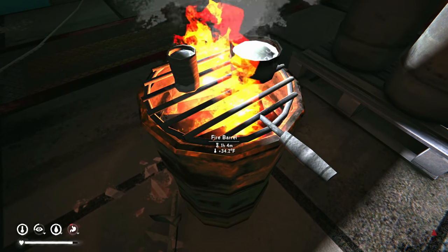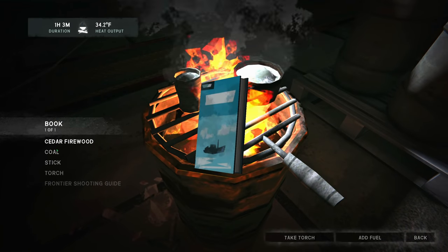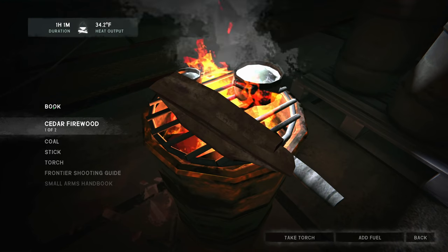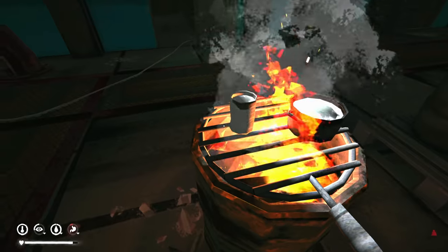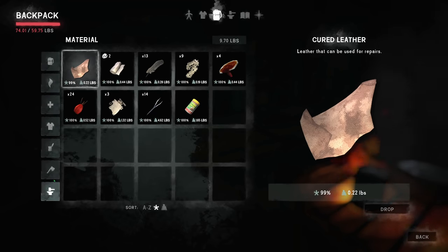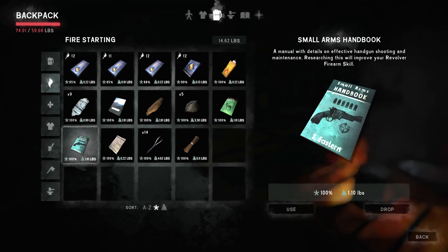Pick up some more snow. There's an hour left on the fire — we're gonna need more fuel than that for melting and boiling. Let's use the cedar wood — that should be perfect. While I wait, let's do a little bit of reading. Let's go with the Small Arms book — do one hour of research. I need to take this can off the fire first otherwise it would have boiled dry and we'd lose that water. Let's do an hour of reading.